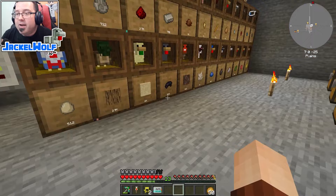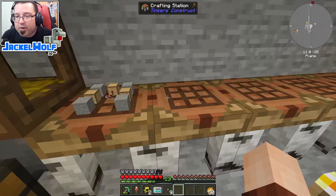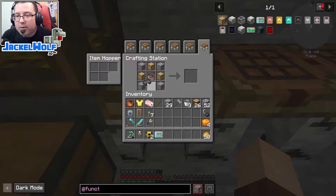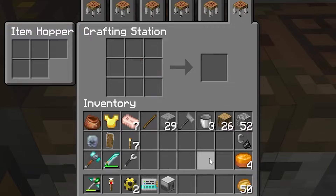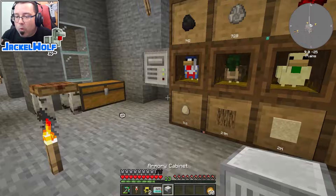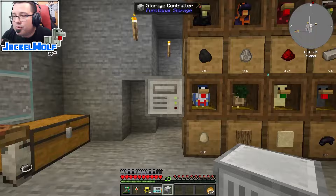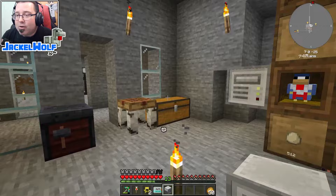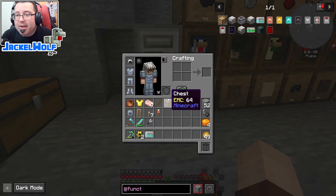Last but not least is the armory cabinet. To make it, we need one more netherite ingot — nine nuggets into a crafting table. Then we take that ingot and put it in a crafting table with four stone blocks, three functional storage drawers of any type, and one redstone comparator. That gives us our armory cabinet. What it does is store non-stackable items — tools, armor, any block or machine that doesn't stack with others of its type.